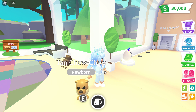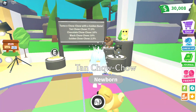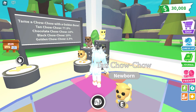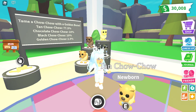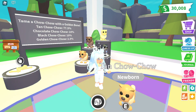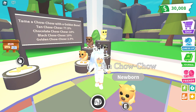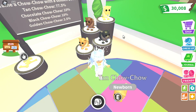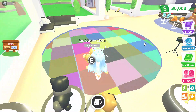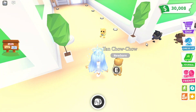I wish I got another chow chow, but actually I think my favorite is the tan chow chow — it looks the cutest to me even though they're all the same but different colors. In real life they are this color and they have blue tongues. There might be a black one and a brown one in real life; I'm not sure about the gold one.